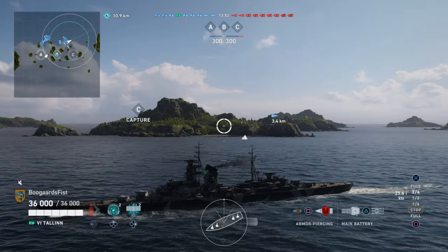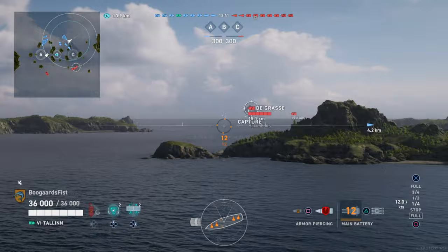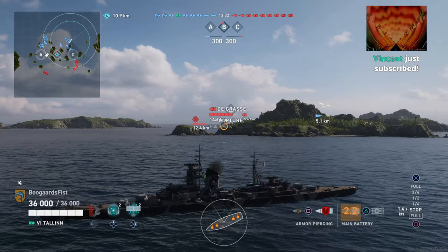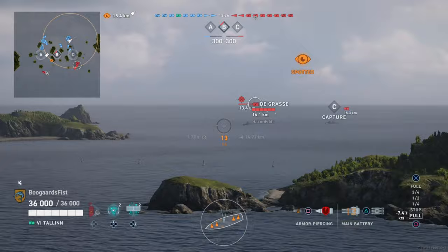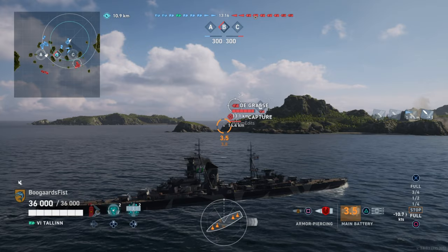We're getting into position, trying to rely on island cover as best as possible. If you've been playing this new line—the Katowski, the Gorky—these are very fragile ships. We get a little bit more sturdy Tallinn and Riga, but we still don't want to be taking a lot of damage if we don't have to. So utilize the islands whenever you can. We do have classic Russian cruiser movement performance—huge turn circles, kind of clunky. If you get caught in open water with that setup, you can get into trouble.